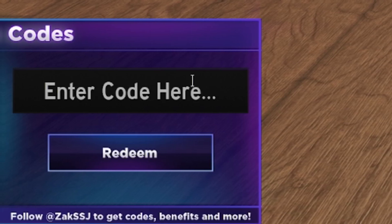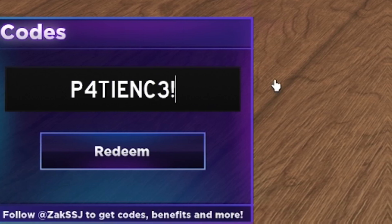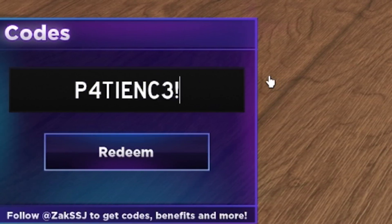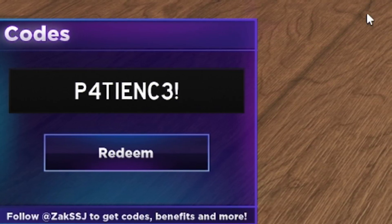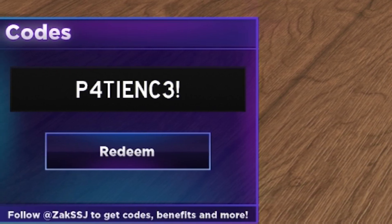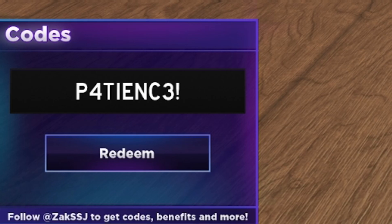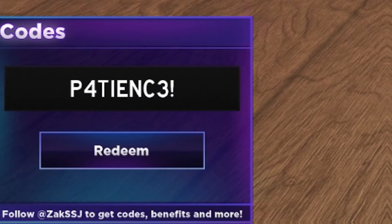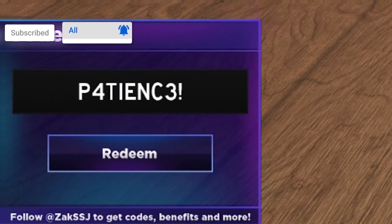Next, redeem code PATIENCE — the actual code is P4TINC3 with an exclamation mark. Don't forget about the exclamation mark. Click on Redeem. Successfully redeemed the code. That one gave us about 350 gems, which is nice.